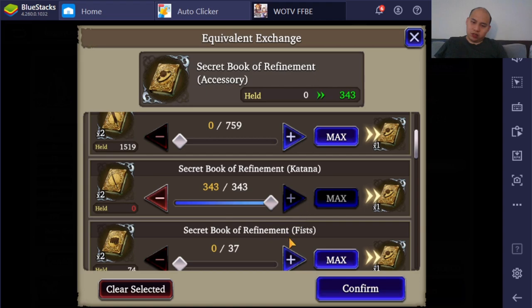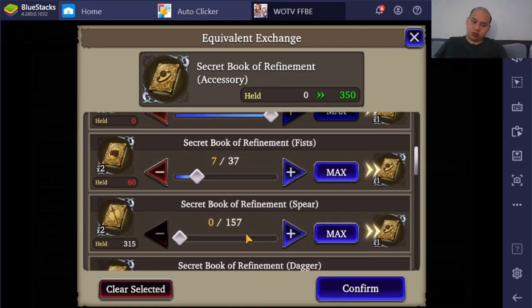I don't know of any great Katanas coming along. Fist Weapons — I already got the Raldor one, I think I got two of them already.